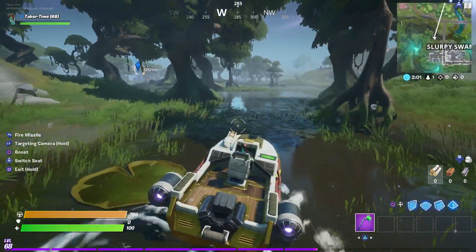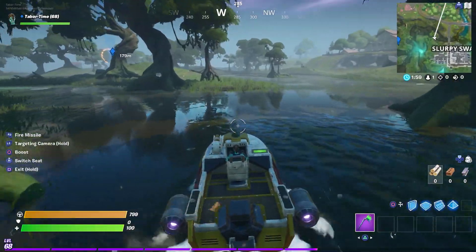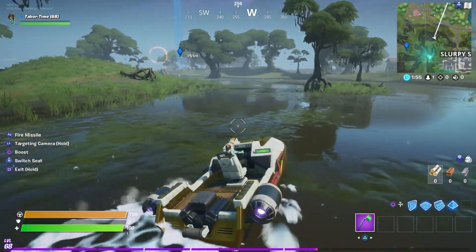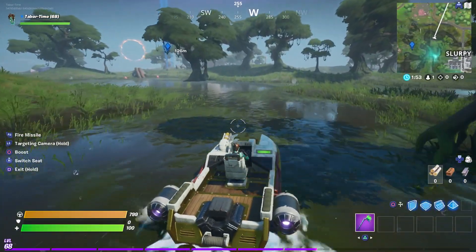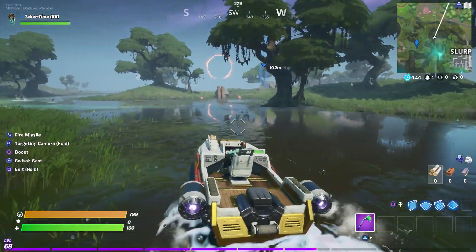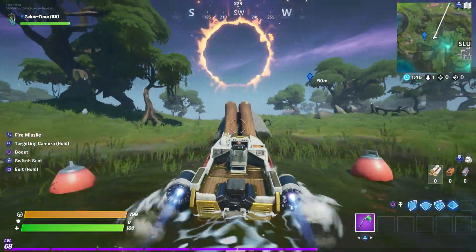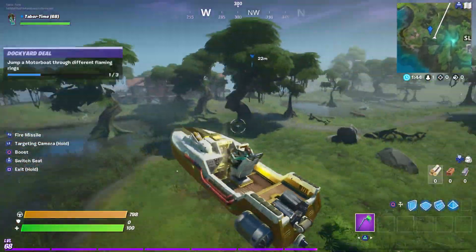You can see the ring right over here — that is our destination. We've got to ramp this big flaming ring. Come over on this side and you can see there are some logs set up. You want to hit this thing at 88 miles per hour — boost right about now — and then you go flying right through it. That is one ring in the book.